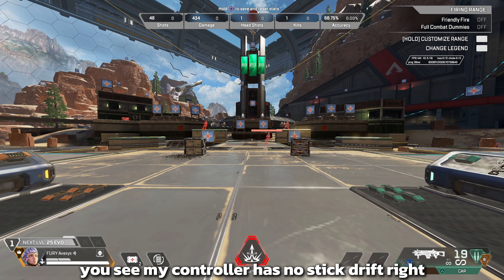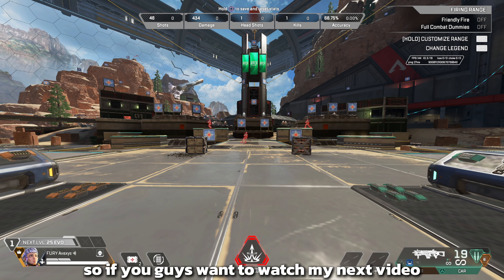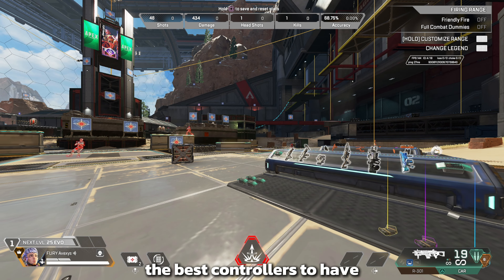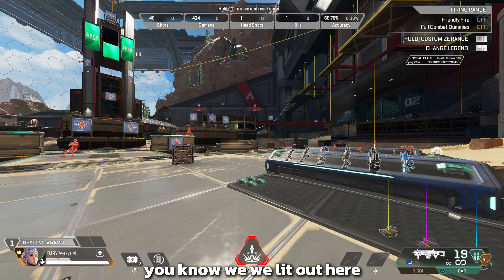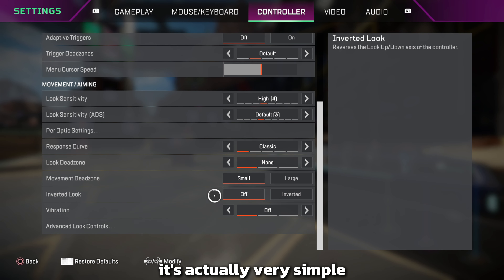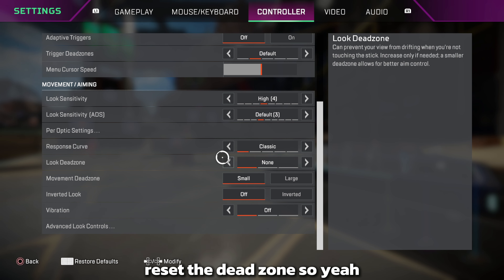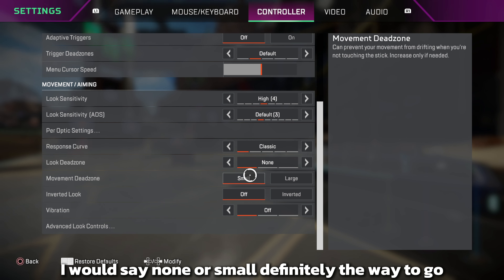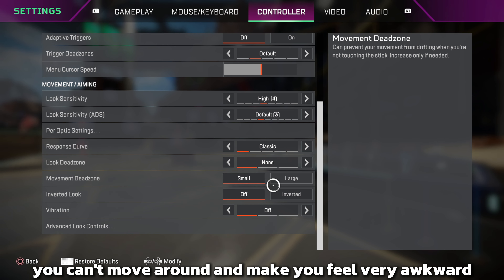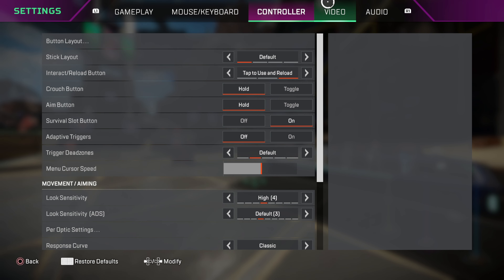Look dead zone: none. Movement dead zone: small. Don't use dead zones unless you absolutely have to, like if you have stick drift. I'll drop a video soon on the best controllers and how to have no stick drift — it's actually very simple for most controllers. None or small is definitely the way to go; a large movement dead zone makes you feel like you can't move around properly. Inverted look — off. Vibration — off, though this is preference.